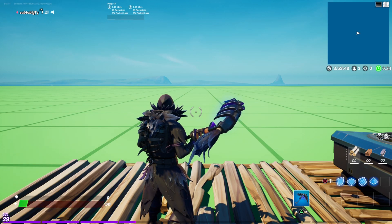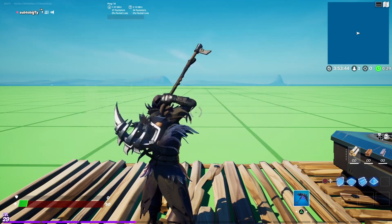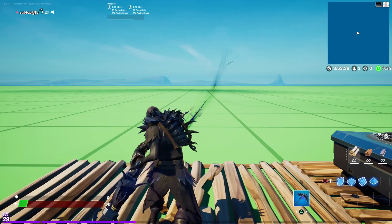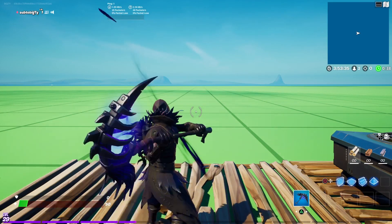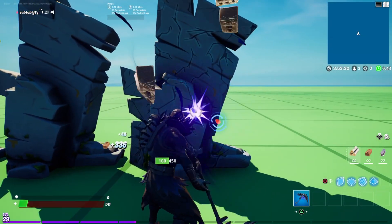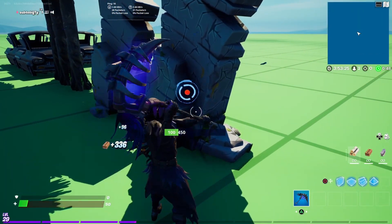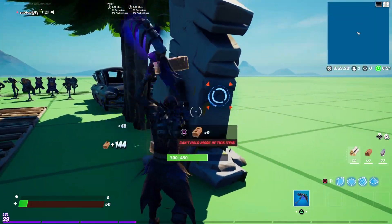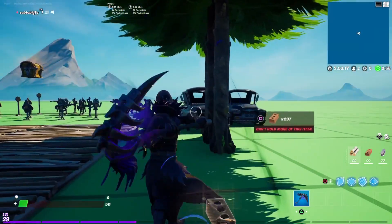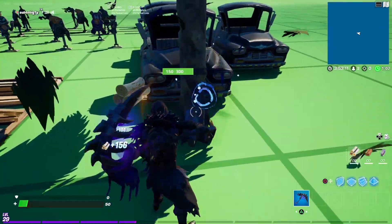Alright, so we have the Raven skin with the Iron Cage back bling and the Iron Beak pickaxe. The impact on the pickaxe is really nice — I didn't even know it had a cool impact; they may have added that later. 800 V-Bucks for this pickaxe alone, it's a great pickaxe. I'm happy I got this for 400. This whole bundle is insane — I'm just going to talk positively about it because I love this whole set.